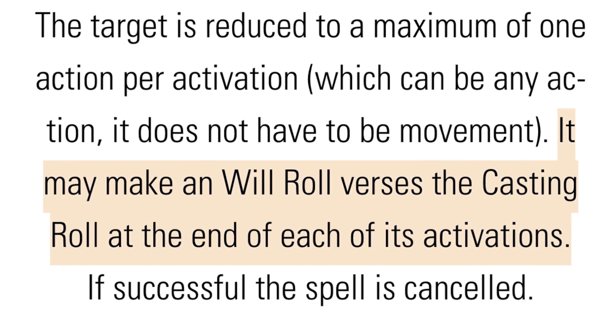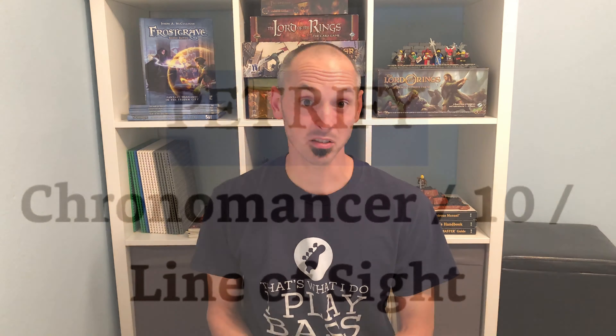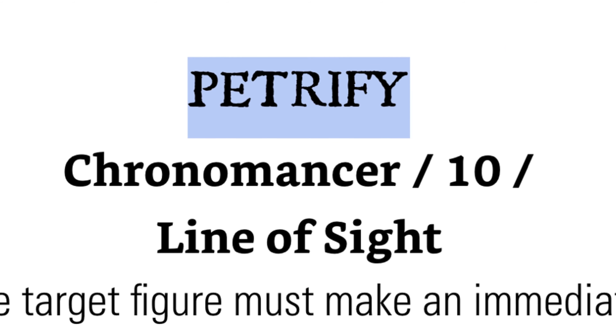Slow affects the passage of time for the target, limiting them to only one action per activation. The casting number has been reduced from 12 to 10. The figure is still allowed a will roll to cancel the effects after each of their activations. However, they are no longer allowed an immediate will roll. So if you successfully cast it, they'll be affected by this spell for at least one turn no matter what.